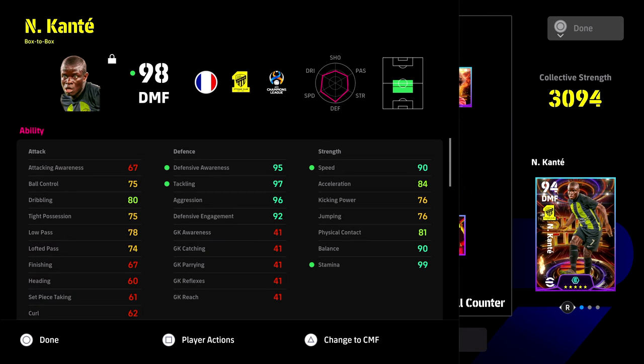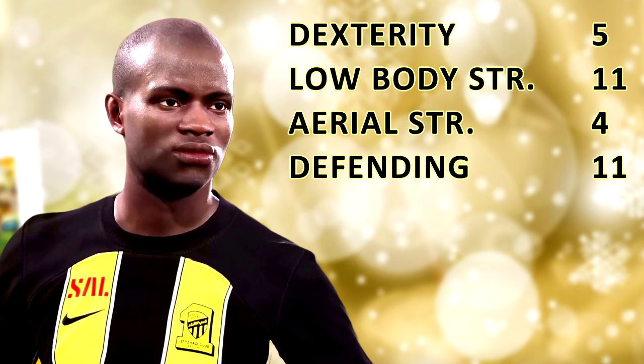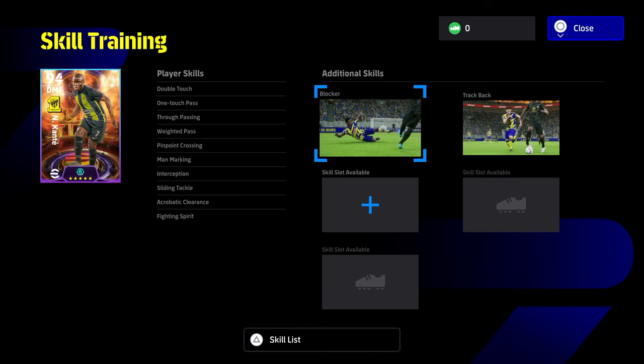We're going to work this video into our new ultimate meta breakdown - make sure you're liked and subscribed to the channel if you want to stay up to date with that. Keep notifications on and let's get into the build. All those clips you've seen are from this build: insane defense, 80 dribbling to carry the ball forward. You're going to be dependent on his player AI, his ID, and his player skills for either one touch passes or double touch dribbling to get him out of any bother. Speed and stamina couples up with the defense. Five into pace, 11 into lower body strength, four into aerial strength for his physical contact boost, and then defending gets 11 as well. You can fine tune the build, but I think this is the perfect box-to-box, probably the most complete box-to-box in the game at the moment, especially when you add these skills.